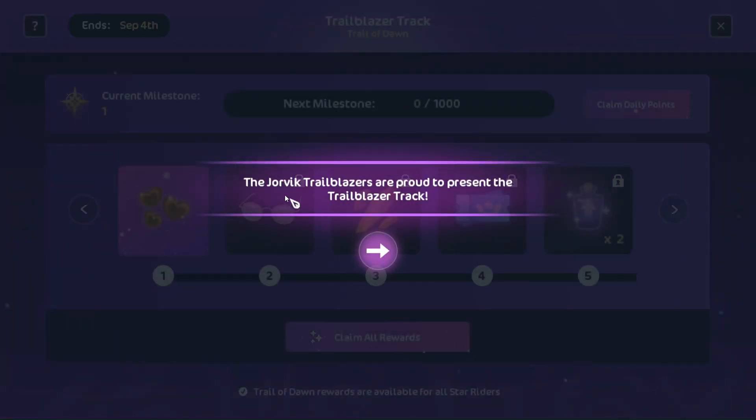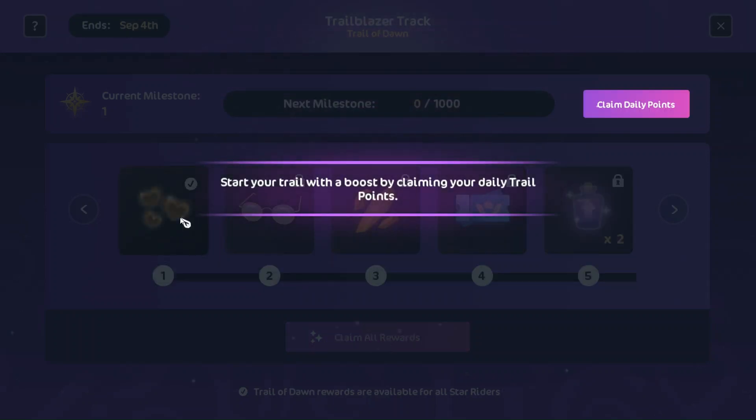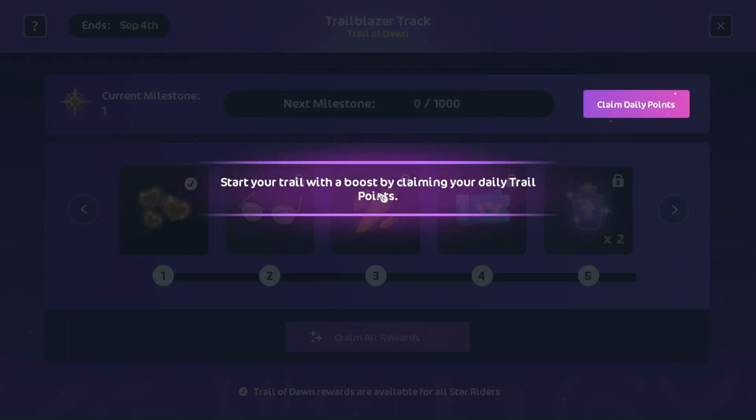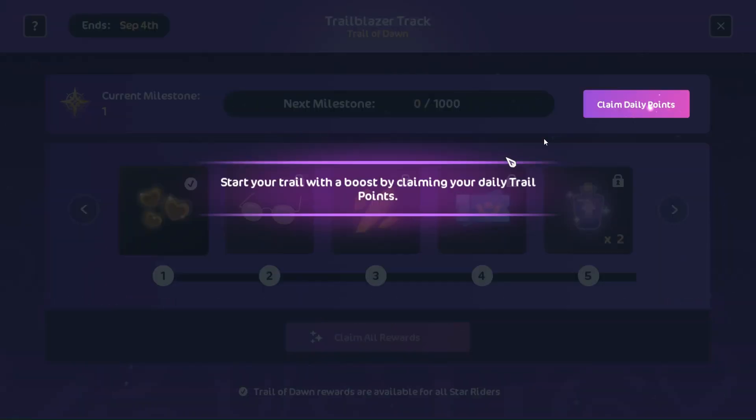I don't exactly know what it is, so let's just check it out right now. The Earth Trailblazers are proud to present the Trailblazer Tack. Earn trail points by completing quests, races, caring for your horse, collecting gatherables, or by progressing your achievements or collections. Interesting — Jolly Hoof Treats. Start trail with a boostie by claiming your daily trail points.